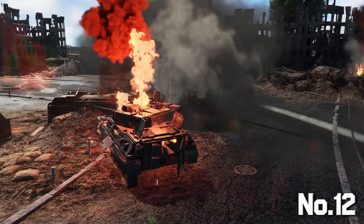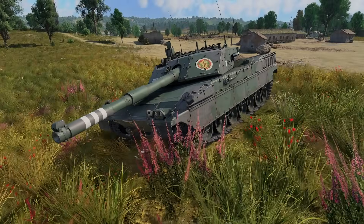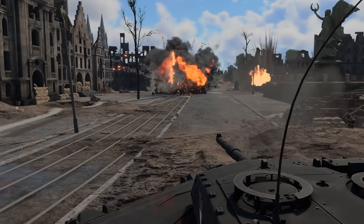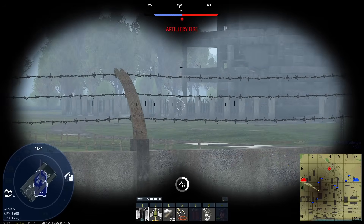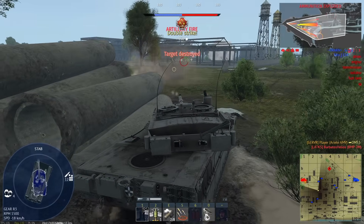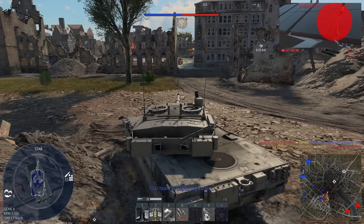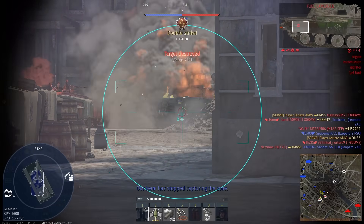First on the list is the Ariete AMV. I got only a 2.54 kill-death ratio with it, which is almost three times less than the top three best ones. To begin with, Ariete has identical firepower to the Leo 2A5 with the same great DM53 shell. It looks good, has a laser warning system, great thermals, but Ariete is the weakest of all top-tier vehicles for several reasons.